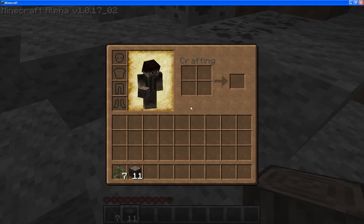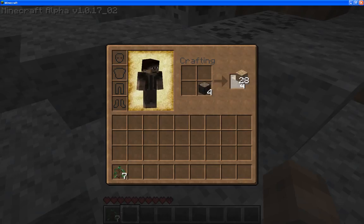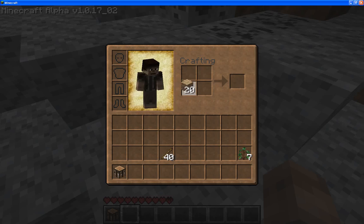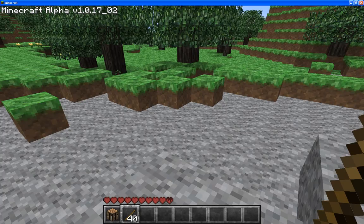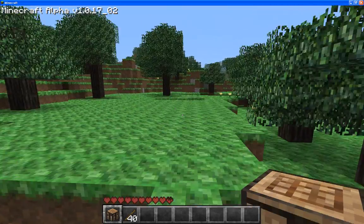Let's chop this up real quick. There we go. And we can make a workbench. Put the trees over here and we can make ourselves some sticks — not too many, forty should do it. And we are going to make ourselves an axe. Come on, okay, we can live with this.